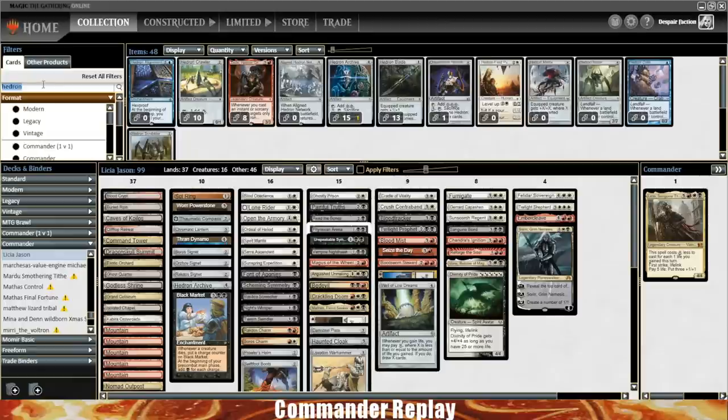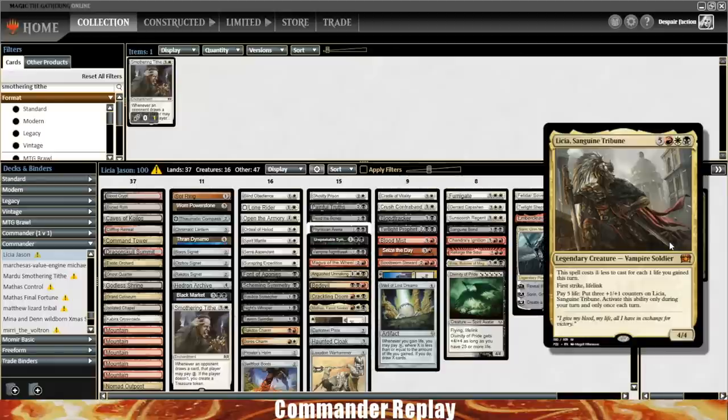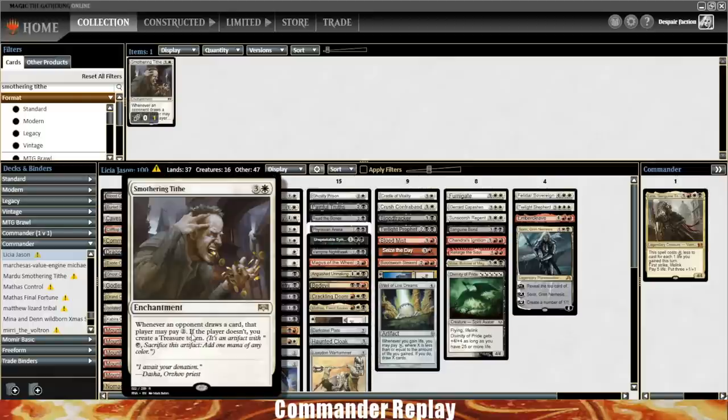You can add Ambition's Cost and Ancient Craving — I like both of those. Moonlight Bargain is going to be very reasonable because you're going to be gaining a lot of life; it's also instant speed so you can hold it up if you need to. Night's Whisper is really underwhelming. In a fast combo meta you might want it, but if you're playing Leisha, this is not a fast combo kind of commander. Again, get to Bolas's Citadel and that'll be all the card draw you need.